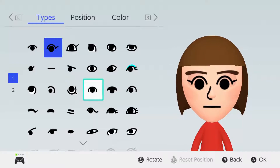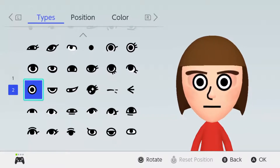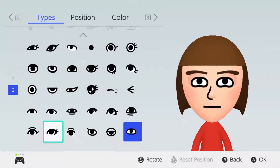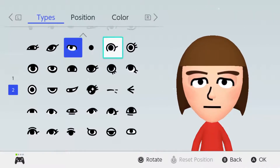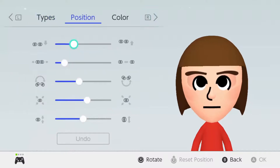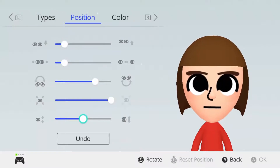Now we're gonna go with the eyes. She has really, really big circle eyes. I would say something like this — it's just really, really big. I could say you could give her something like this, or even something like this, or try to make it circle eyes. So let's go with this — we're gonna turn the circle, make them big, bring it down, and bring it like that.